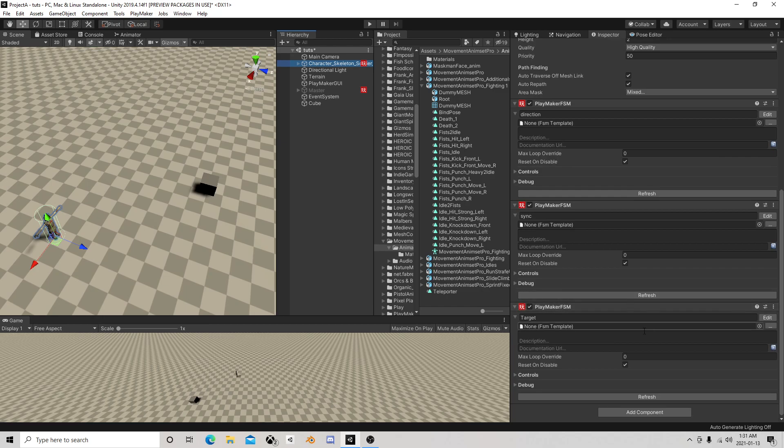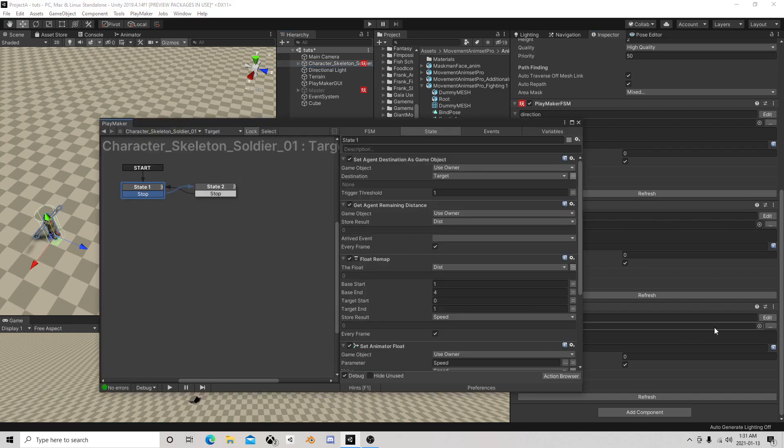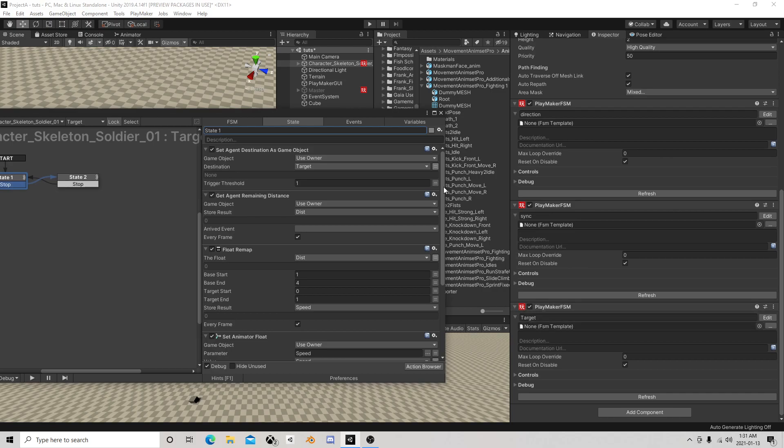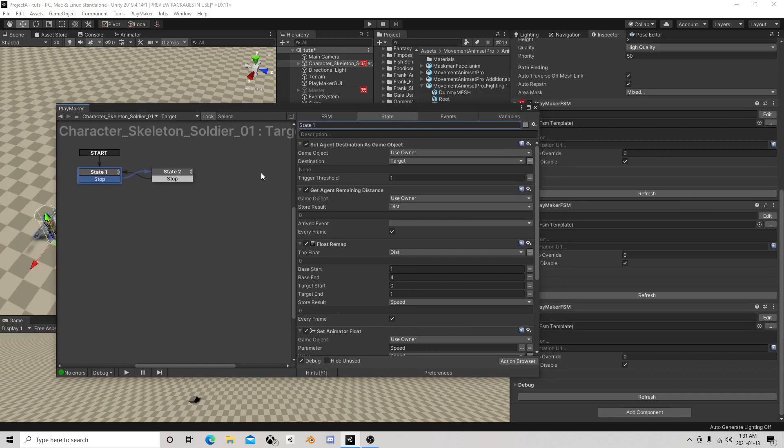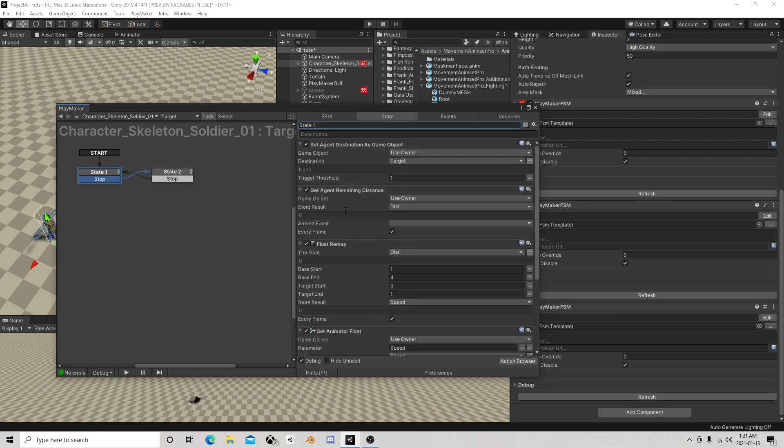The first thing I think we should do with a wander state - over in our FSM, I also renamed it from just 'FSM' to 'target'. Where we get distances and the corners and set the animator float, I changed the agent's target from the cube to a variable just called 'target', and the same thing in this state.